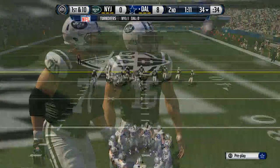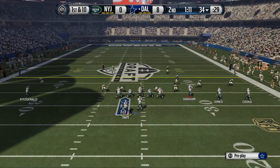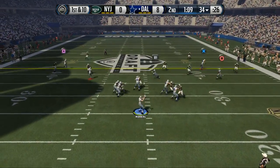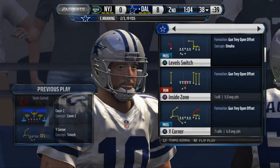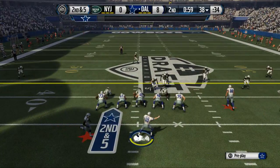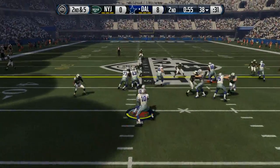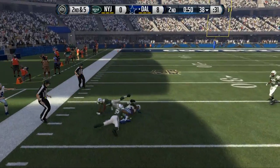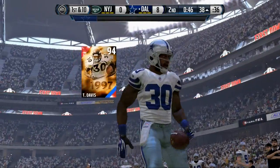We get the ball back. Similar to last game, our primary goal here is not to score a touchdown — it's to simply score a field goal. If we score a field goal, we can rest assured we're going to go up two possessions, and we also get the football coming out at halftime. We go inside zone — nice spin back to Terrell Davis. Davis is putting on a clinic right now; the last couple games he has really ran the ball extremely well for us.